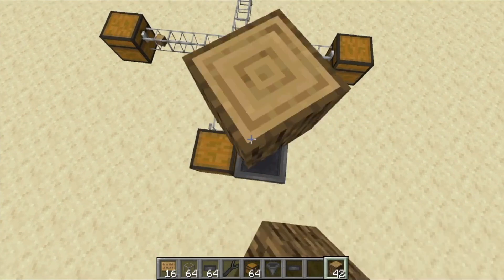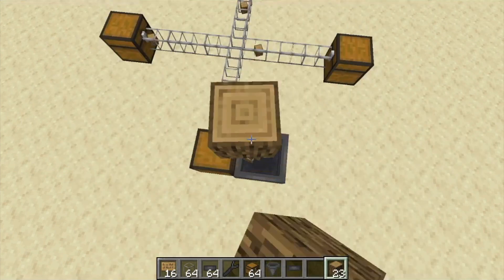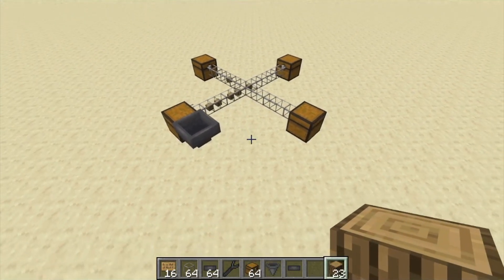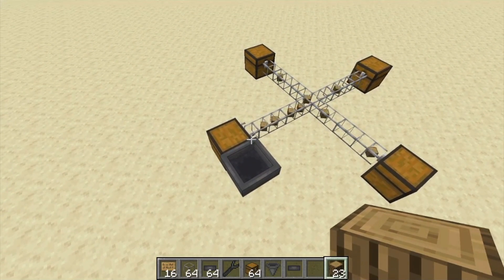You'll notice even though I'm putting items in slowly, it still remembers what chest it needs to go into next, and that'll make sure that no matter what happens your items will always be evenly distributed into each chest. And now let's just watch it happen.